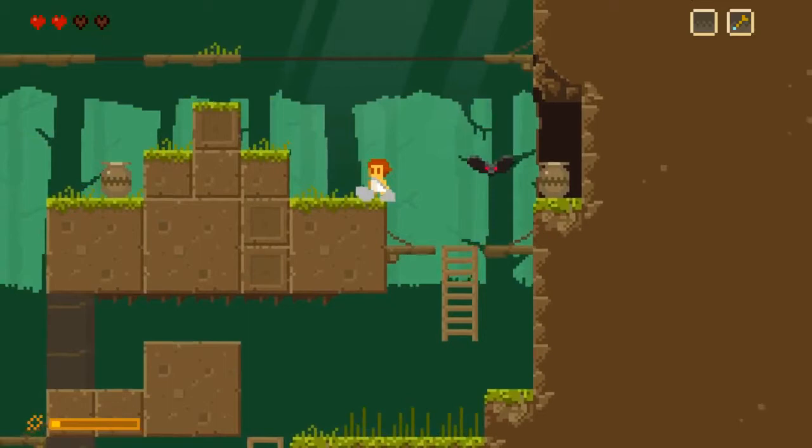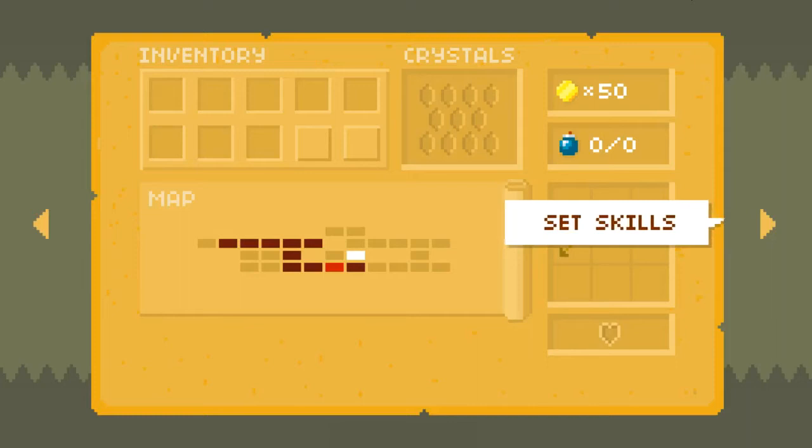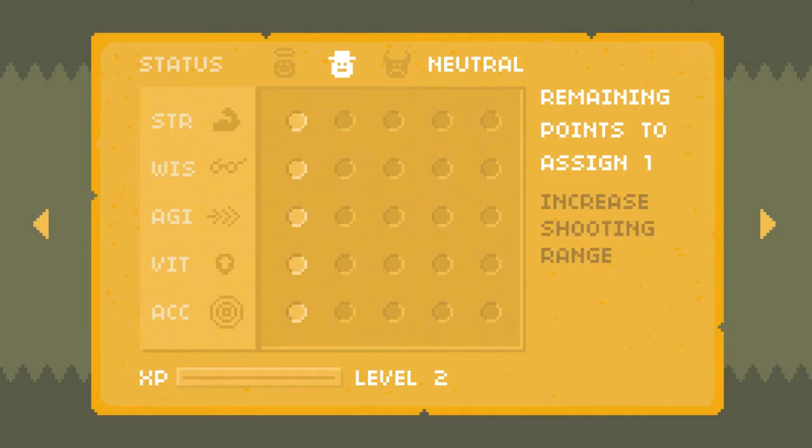So we're just going to show us our skills now. I'm assuming we pick one of the ones that hasn't been filled in. Options include increased shooting range, MP regen — we don't have any spells yet so that doesn't do much — improved shooting rate, take half damage 15% of the time, and increases criticals. I'm going to go with improved shooting rate.